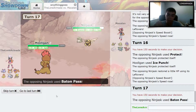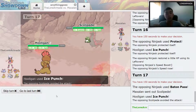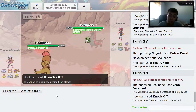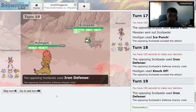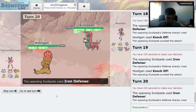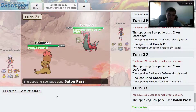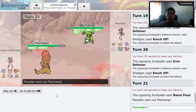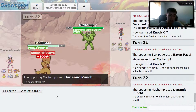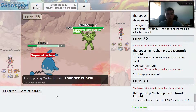He's maxed out speed, maxed out attack, not maxed evasion but close enough. He sends out Scolipede and I miss my Ice Punch. He goes for Iron Defense, then another Iron Defense, and another — now he's got maxed out defense. I keep missing my attacks. He uses Baton Pass over to Machamp, where I finally hit my Knock Off and take out the sub. Then he uses Dynamic Punch and finishes off the Hooligan — times four attack, times four speed, of course he's gonna finish me off.